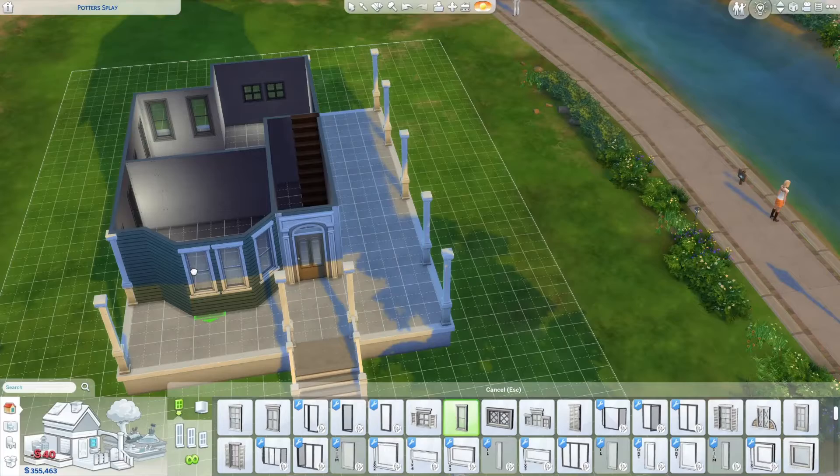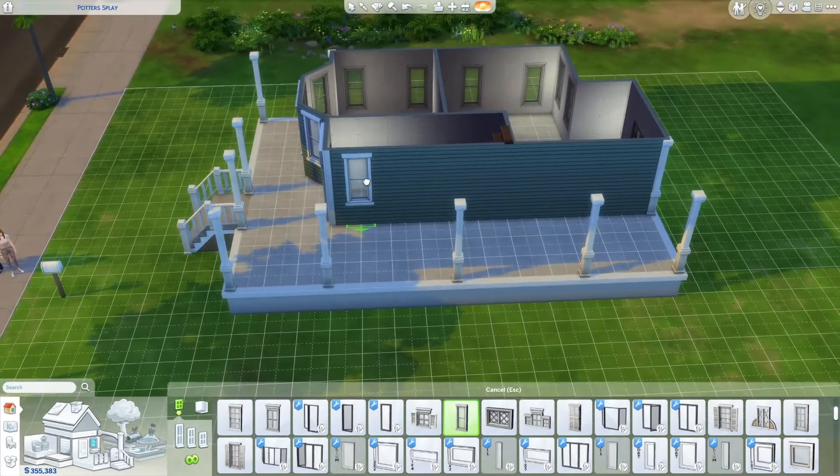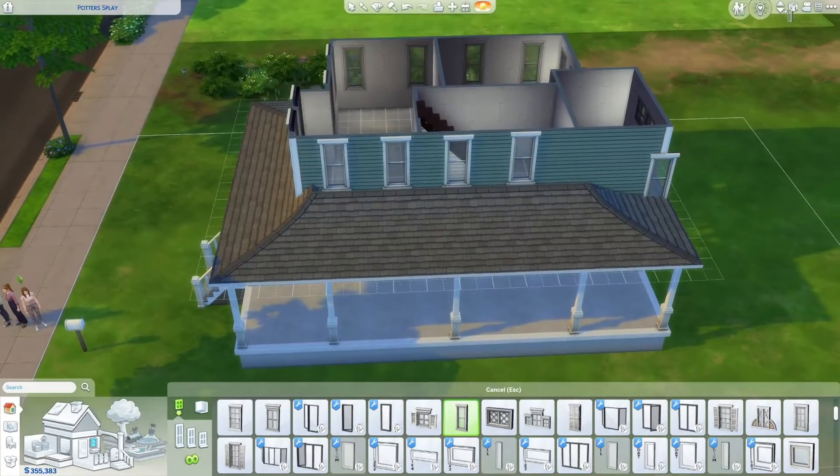And here we've got a little bay window. I've got some really cool custom bay window seats that I'm going to put in. So that'll be really nice — that'll look so cool.